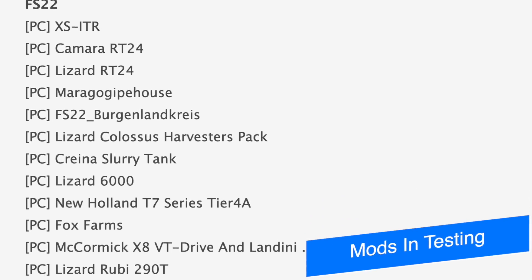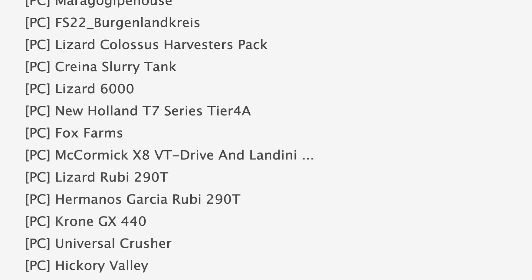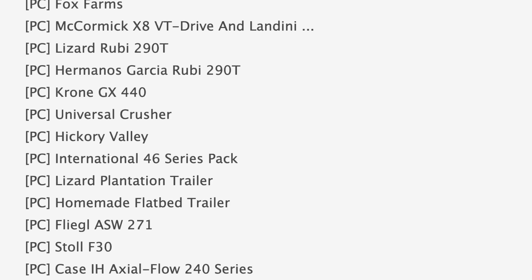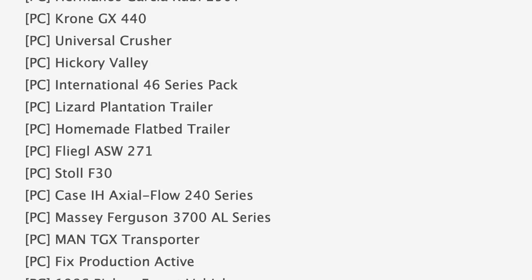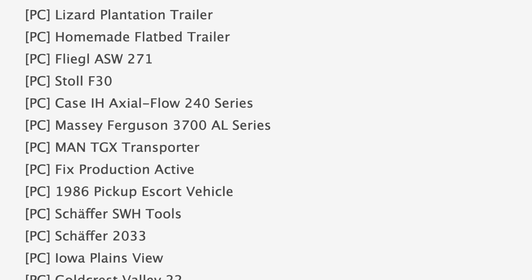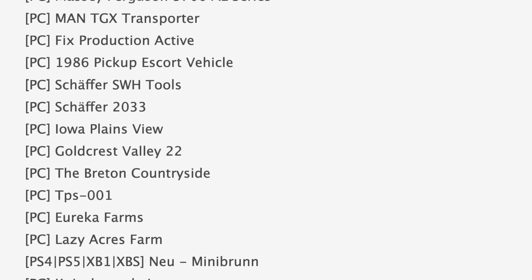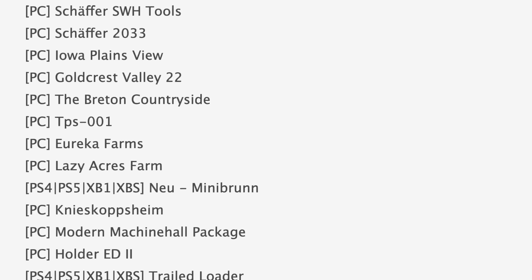We have 60 mods on the testing list: 37 are in PC testing (Stage 1) and 23 are in console testing (Stage 2). Notable PC testing mods include the XSitr Lizard Colossus Harvesters Pack at Fox Farms, Hickory Valley International 46 Series Pack, Case IH Axle Flow 240 Series, and the Massey Ferguson 3700 AL. Rounding out PC testing we have the Fixed Production Active, 1986 Pickup, Escort Vehicle, Iowa Plains View, Eureka, and Lazy Acre Farms.